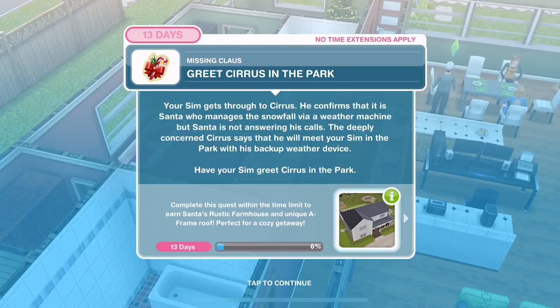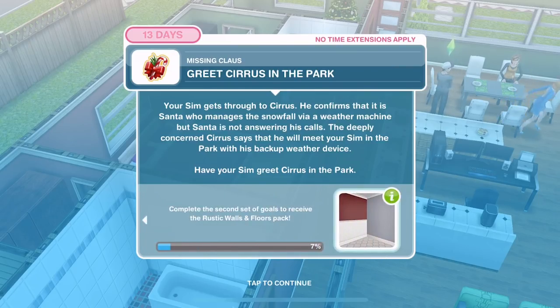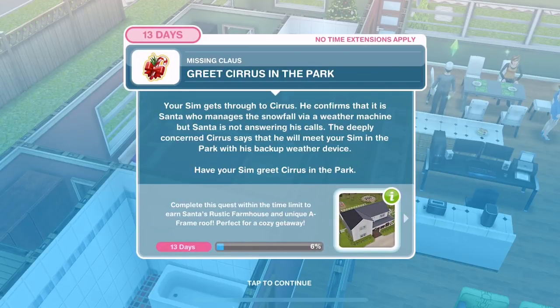I love these little rhymes they do over Christmas. Now we are playing for a rustic walls and floors pack. We need to greet Cirrus in the park. Your Sim gets through to Cirrus — he confirms that it is Santa who manages the snowfall via a weather machine, but Santa is not answering his calls. The deeply concerned Cirrus says he will meet your Sim in the park with his backup weather device. Have your Sim greet Cirrus in the park.